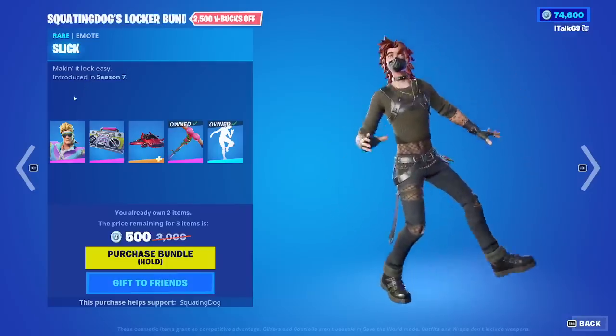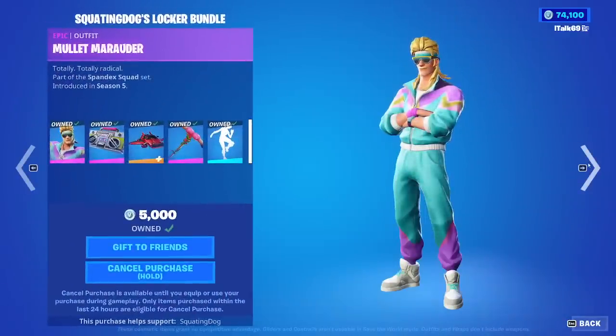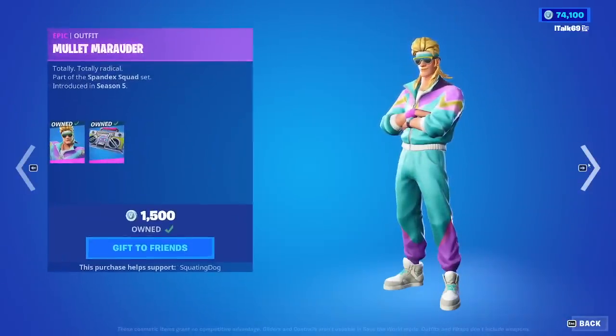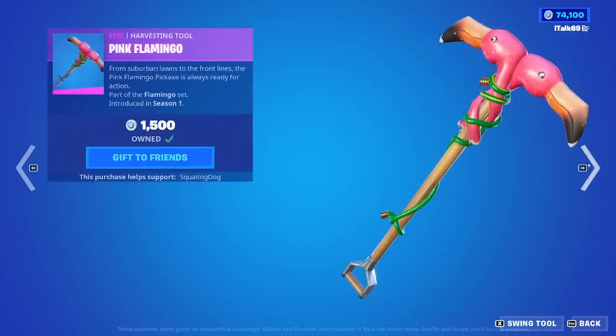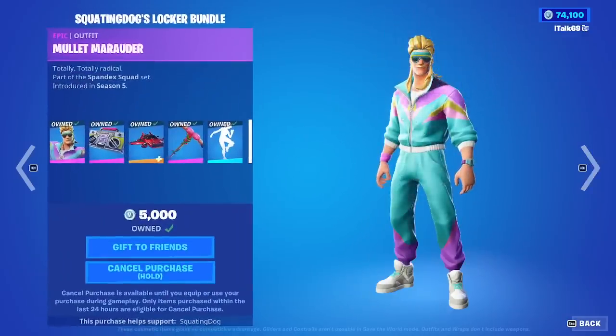Alright, so Squatting Dog's Locker Bundle. I'm using his code to support him because, why not? I'm not going to equip it though. Not a bad skin. You can buy it all separate if you'd like to, for whatever reason. I'd probably recommend you just buy the bundle because it definitely is cheaper, and Slick is back — a lot of people like the Slick emote.